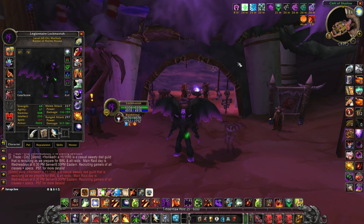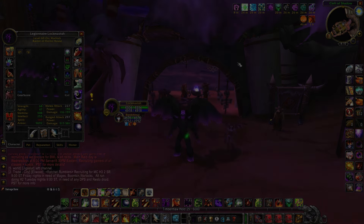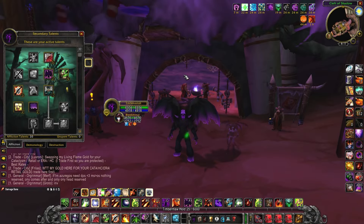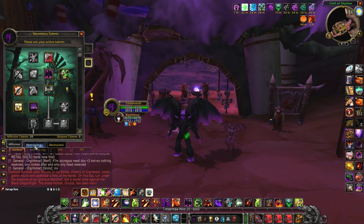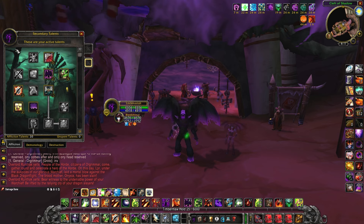As always, there is a table of contents in the description below so feel free to check that out. Let's start off with our talents. I call this an affliction build because it plays like one, however it's actually 20 points in affliction, 7 points in demonology, and 24 points in destruction.